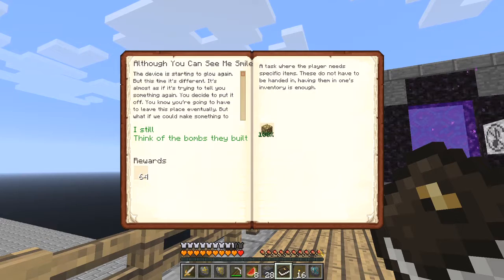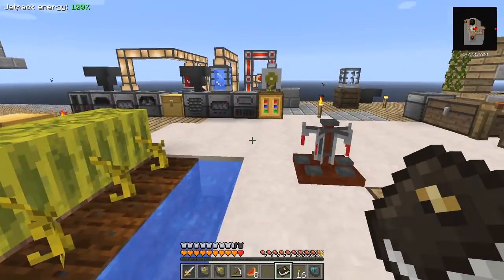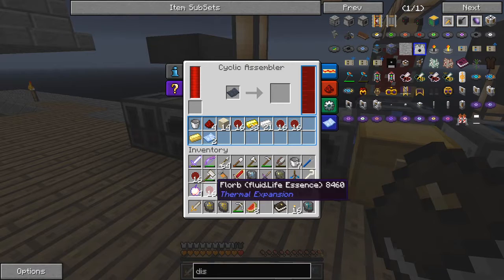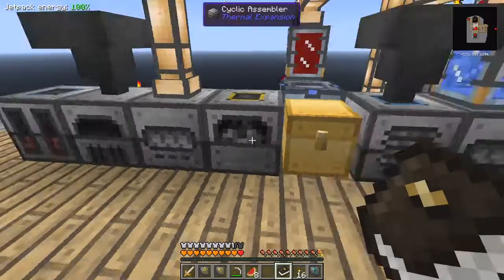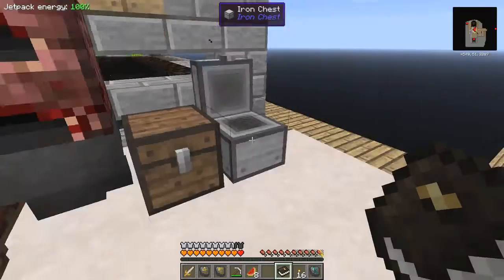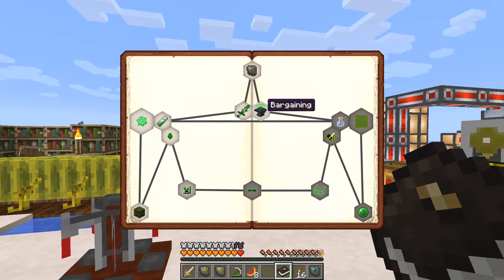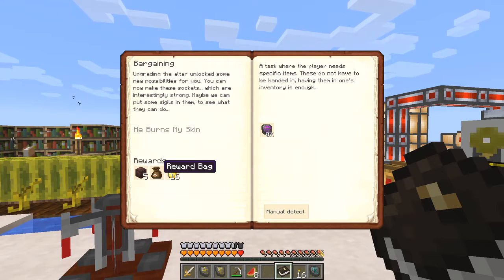That was the quest to do the tier three altar — four glowstone, 20 air, and 20 blood runes. Let's put the blood runes back in here since I don't need them much right now, and put the florbs in here. The notch apples are because of upgrading the magician's orb. Next quest: bargaining — I've got to make a void sigil and I'll get a filled socket, a reward bag, and a golden apple.